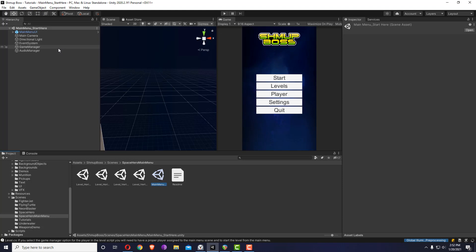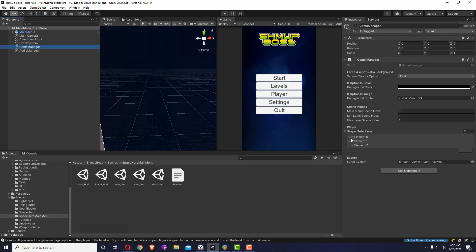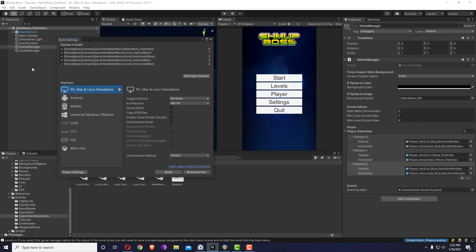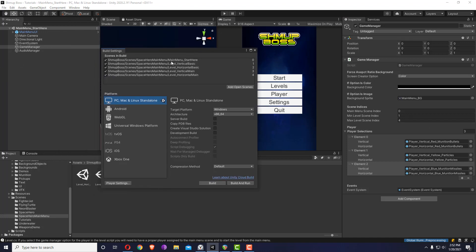Let's look at how to build the level inside the main menu. In the game manager you'll see the player selection, the main menu scene index, and the minimum and maximum level scene index. Opening up build settings — the main menu is scene number zero, so I input zero here. The first level starts at index one, and this demo goes up to four. If you add more levels in build settings but don't update the end number, those levels will be discarded.